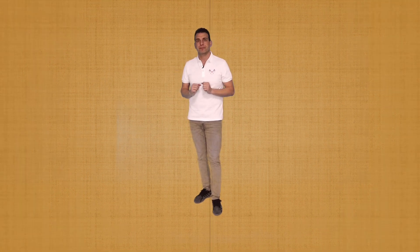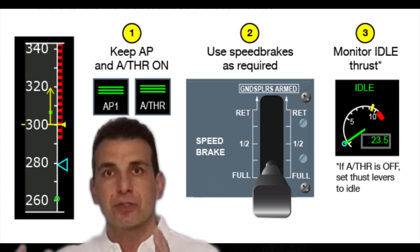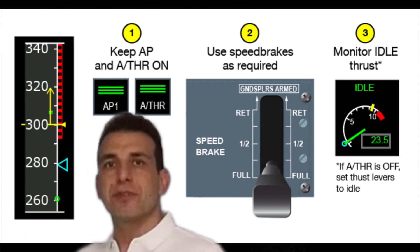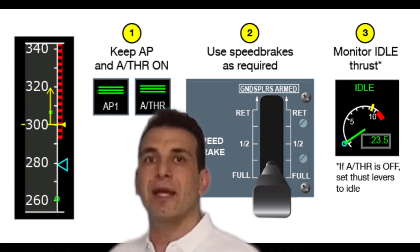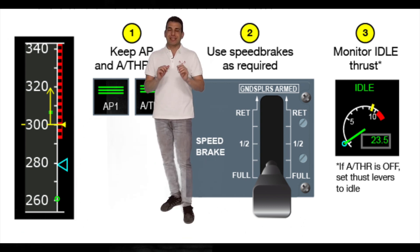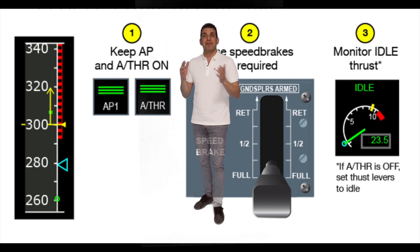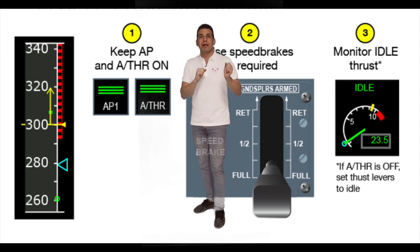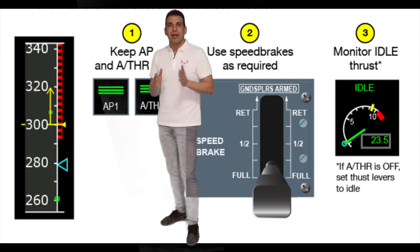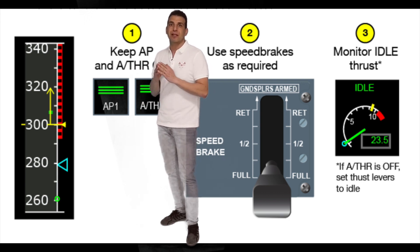Keeping the autopilot on is the best way to recover from a high speed condition. The procedure is: keep the autopilot on, keep the autothrust engaged, reduce the speed on the speed selector on the FCU, and cross-check whether the autothrust automatically reduces thrust. Only if the autothrust does not automatically reduce thrust, or if autothrust is off during flight, the flight crew may set the thrust lever to idle. If speed remains above the maximum limit, the flight crew may consider using the speedbrake.